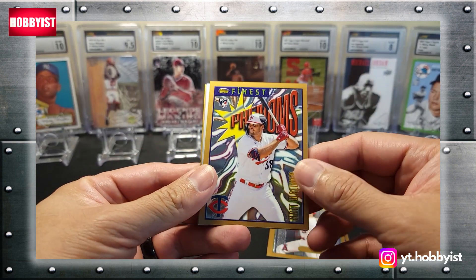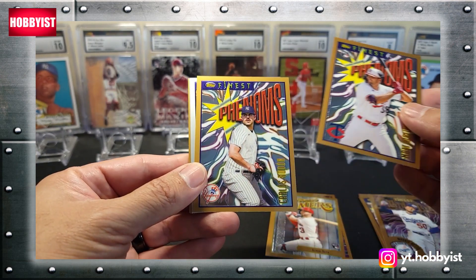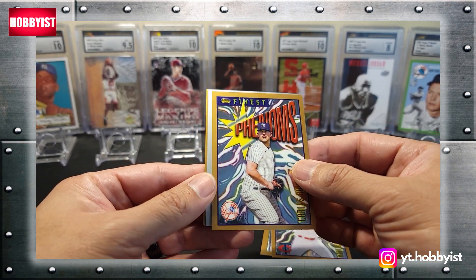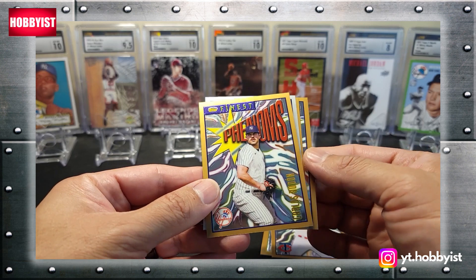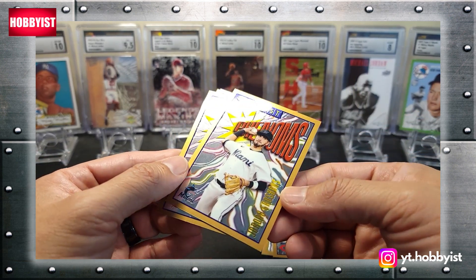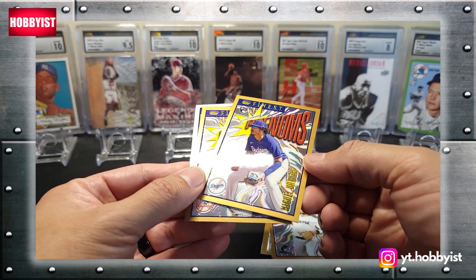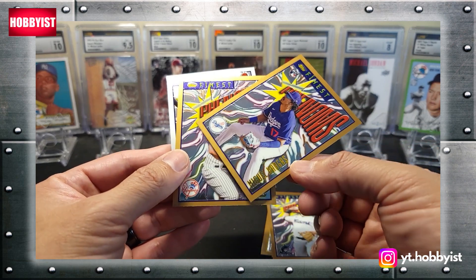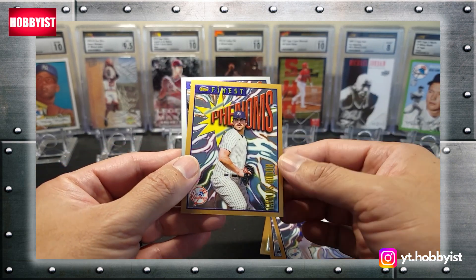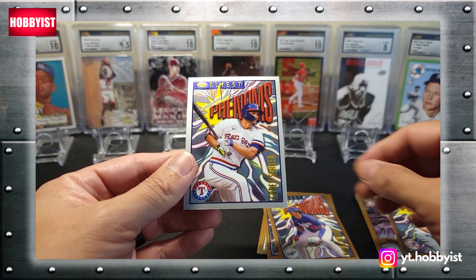Here's a Matt Wallner — this is a little bit difficult to read — that is a rookie. A Carlos Rodon. There is a Jordan Groshans, that is a rookie. And a Miguel Vargas, rookie for the Dodgers. The silver is Corey Seager. Nice.